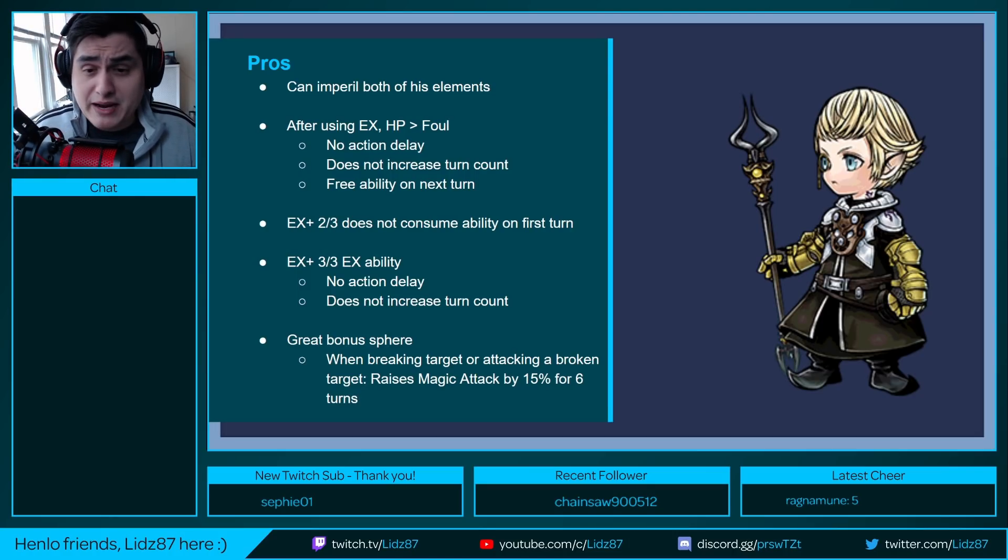He also has a really good bonus feat for magic attackers. When breaking a target or attacking a broken target, this bonus feat raises the user's magic attack by 15% for 6 turns. Anything 15% or higher that boosts magic or physical attack is really good. And meeting the requirements is not complicated — break the target or attack a broken target. Very easy, very good bonus feat.